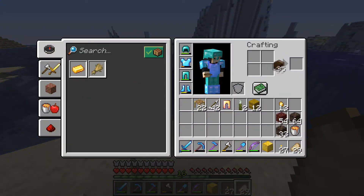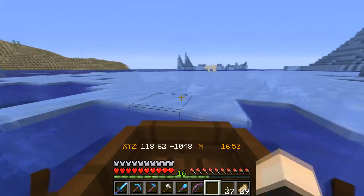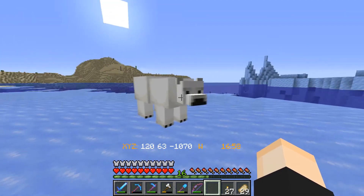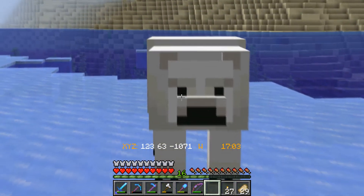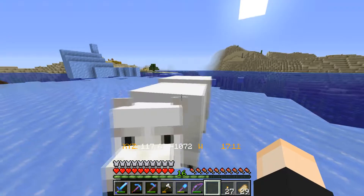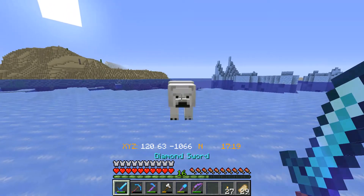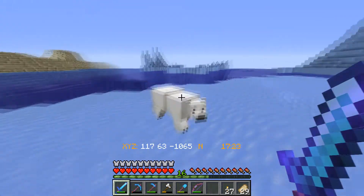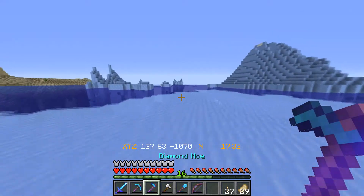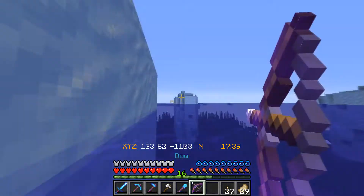Let's grab the crafting table and make a boat. Oh we got a polar bear — they're not aggressive unless you hit them right? Oh, too close. Hey buddy, how you doing. I kind of want to get his head. He does get mad if I do this. Come on, give me your head please. I'd feel bad about killing him just like that chicken. Oh did you see the way he laid over when he died? Oh my god, oh there's another one. Let's try and do it from long range.